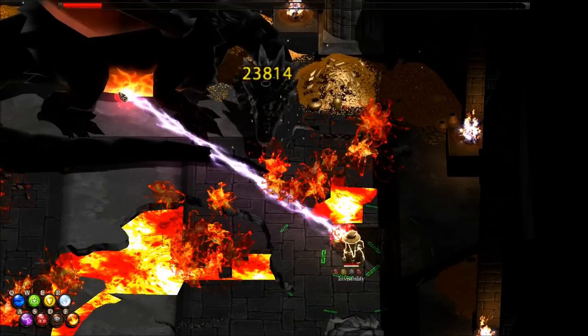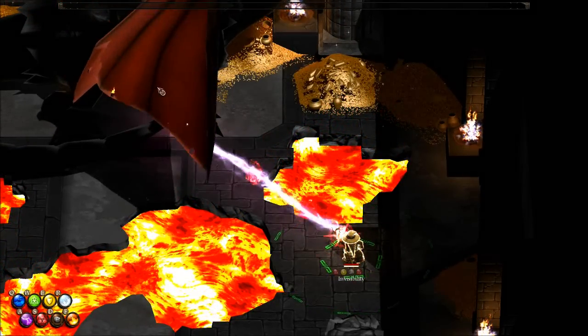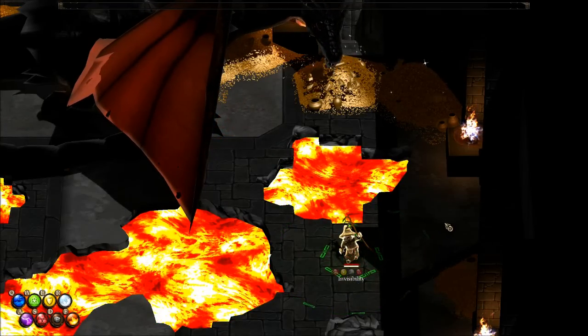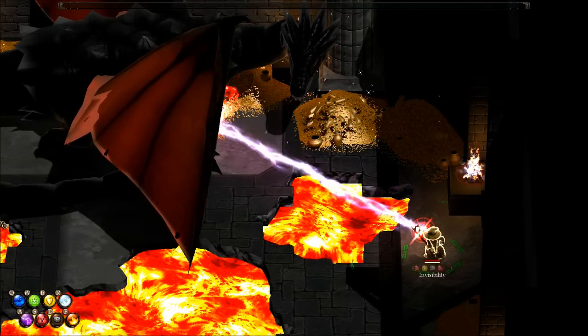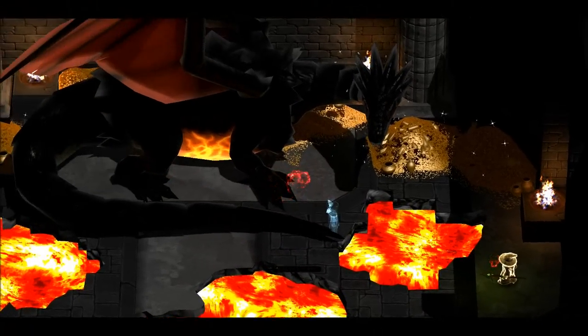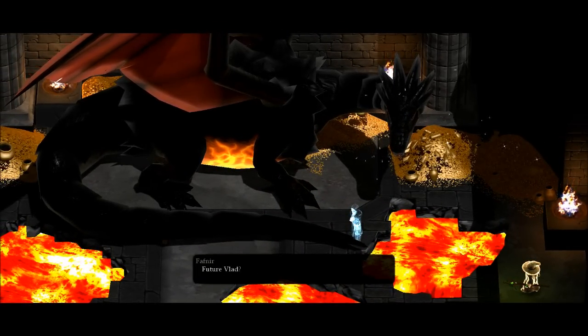Now I'm doing too much damage to him and the triggers are kinda glitchy I guess — it's changing phase without him attacking me, so it's very easy if you do a lot of damage. Now I'm supposed to be hitting his belly one last time. There you go. And now we have Vlad telling us not to kill him and stuff.